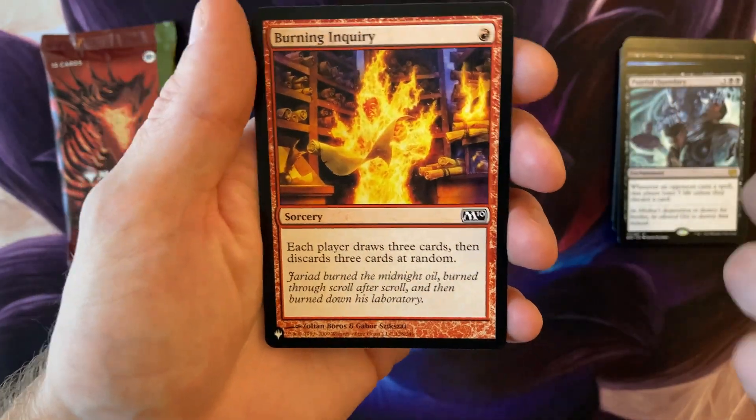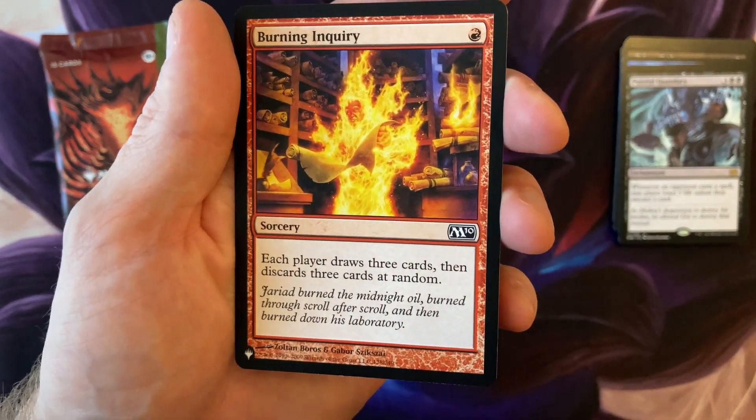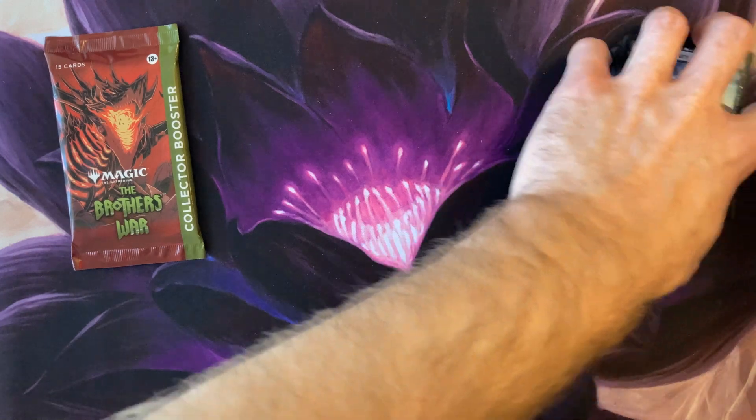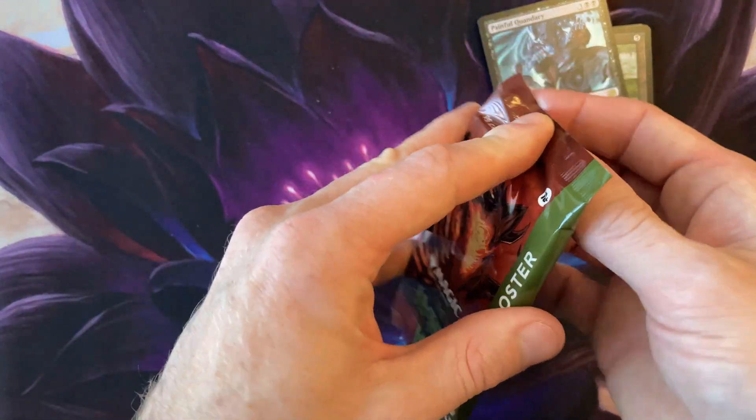Gilded Lotus — nice, I like that card, it's just a fan favorite. Painful Quandary — okay. Oh, what do we got here — Burning Inquiry. That's actually a very expensive common, even for the list. That is awesome. And last but not least, we're going to open up the collector's booster.